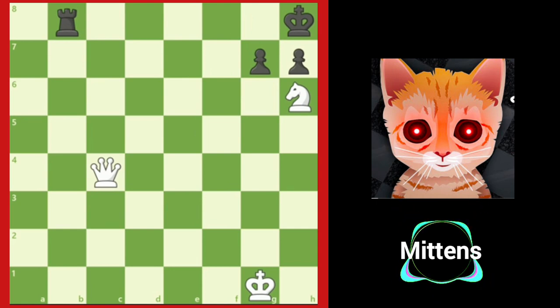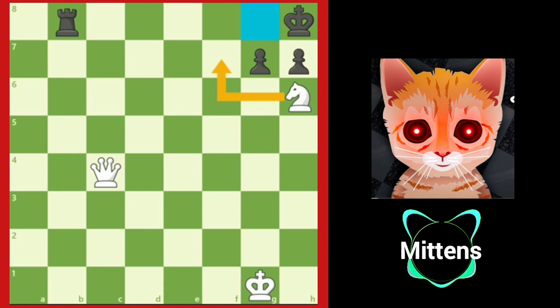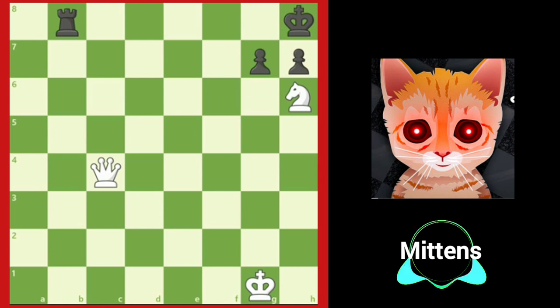After the king moves back into the corner, it doesn't look like white can make any progress. If only white could play knight f7 check without the king being able to move to g8. What if white could attract the rook to g8 and then play knight f7 check? It would actually be checkmate. Study the position carefully — can you find a way to force black's rook to g8 so the white knight can deliver a checkmate on f7?